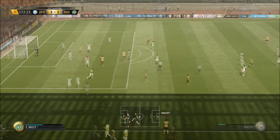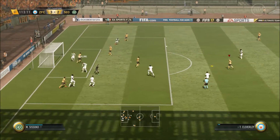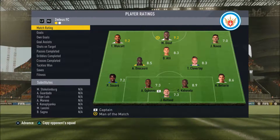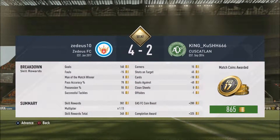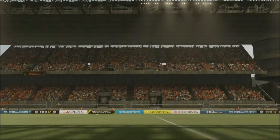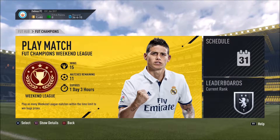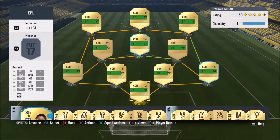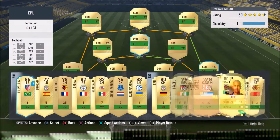We also added Dele Alli, who's a good English young BPL CAM — I believe he has an inform this week. It's going to be a long time until we can actually afford to buy in-forms since we're still bettering the team and completing squad building challenges. As soon as I finish my FUT Champions games, I'm going to go through the club and sell what we don't need. We need these coins to better our team and to perform better in FUT Champs.